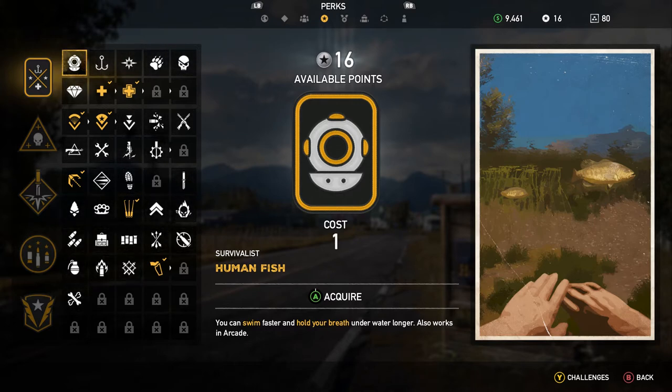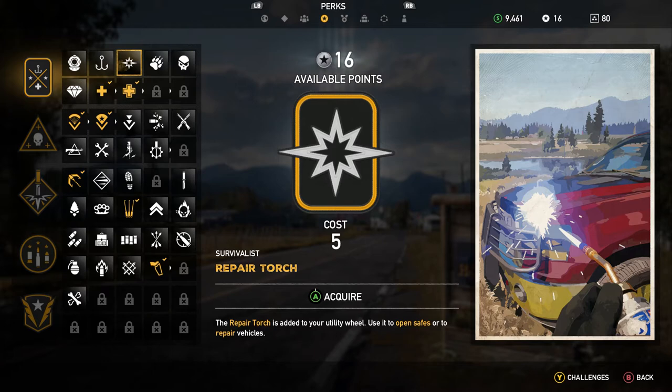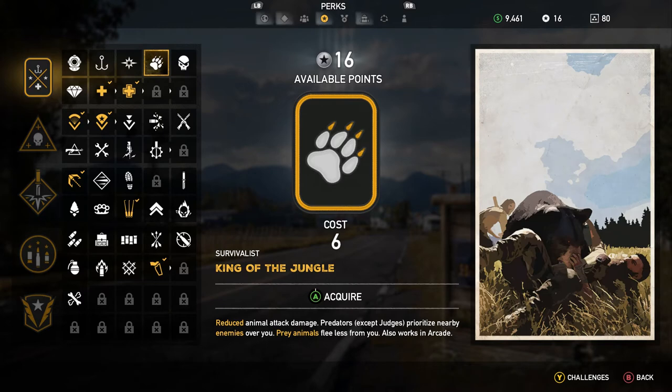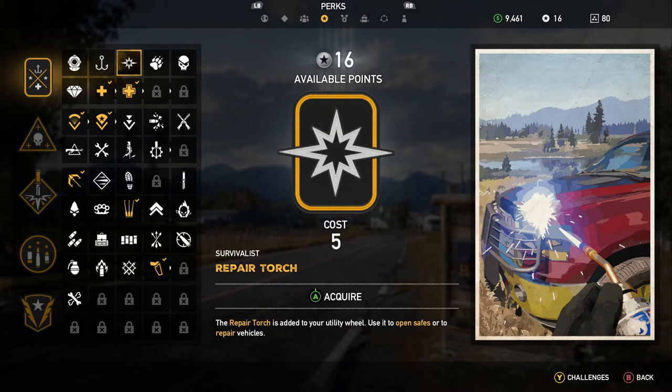Looks like we have Human Fish — you can swim and hold your breath longer. Fish are king, fish will tire more quickly. Repair Torch is added to your utility wheel — you can open safes or repair vehicles, which is a nice perk. That actually coincides with one of the best perks in the game that I know. This one actually costs one less.